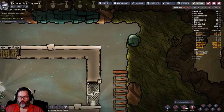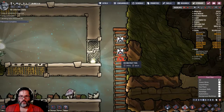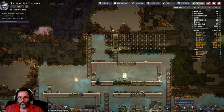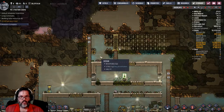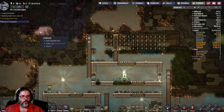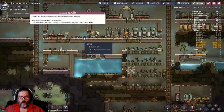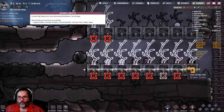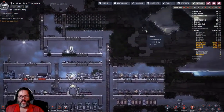I want to continue to deconstruct up to a certain point, and also deconstruct that. I'm only doing two at a time because they can reach two levels above them — might be three, but I'd rather be safe than sorry. I'm going to copy and paste because we're getting close to that row being filled up.